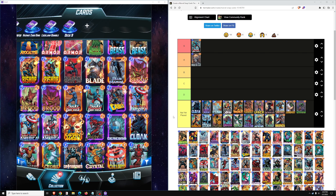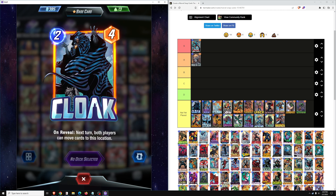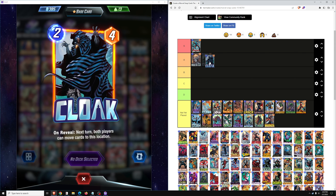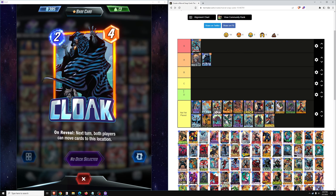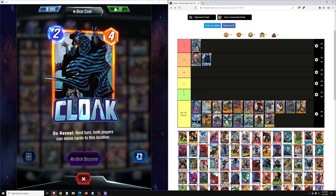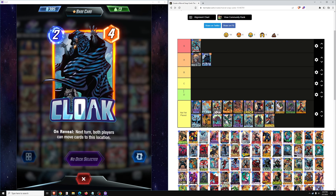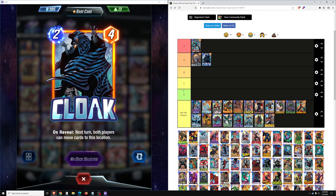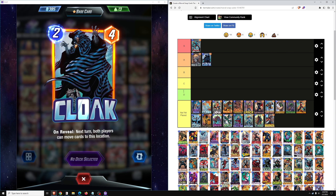Next up we have Cloak, a Movement Deck card. Next turn, both players can move cards to this location. It's a 2-4, and 4 power for 2 cost is pretty good. In the Movement Deck, this card is essential — a solid A-tier card. The Movement Deck never really comes into its own in Pool 3, but in Pool 2 it's very good. I would rank it as the third best deck, though it's very complicated to learn and play. It reaches its peak in Pool 2 and declines after that in Pool 3.